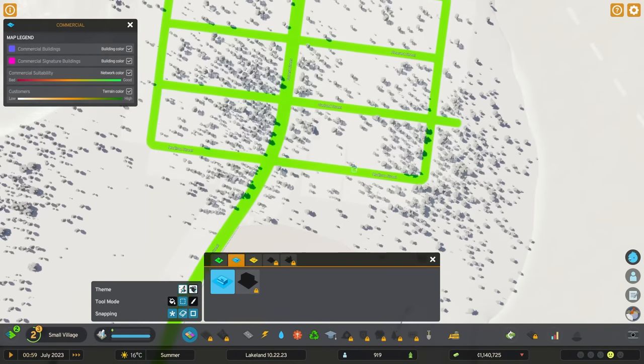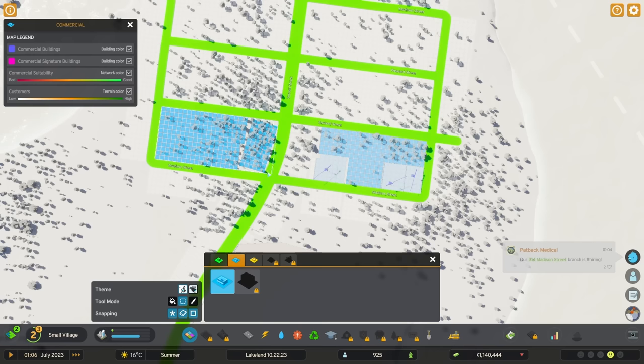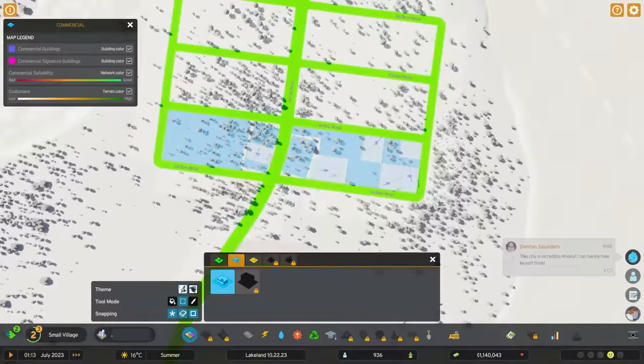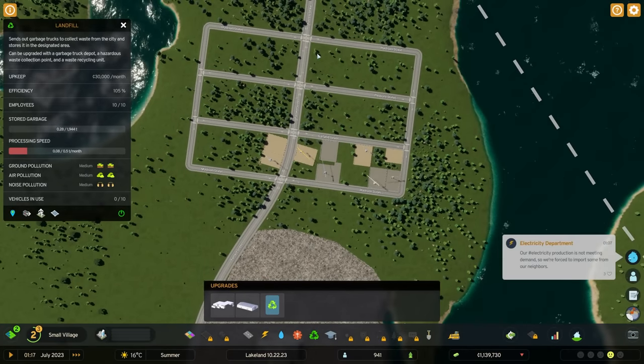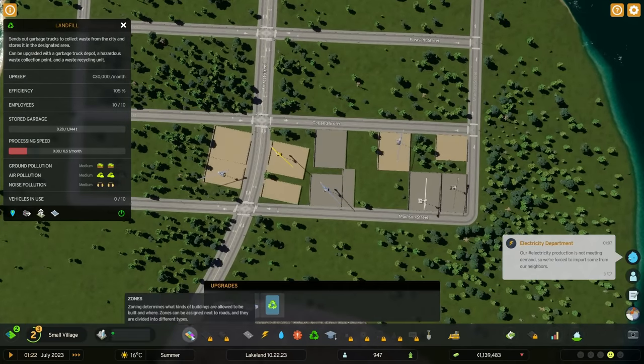I have no clue if being near the water will cause pollution, but this is the way to learn and find out. Let's go ahead and increase our zone area. Since our garbage area is here, I'm just going to zone our commercial on this end. If this is the same as Cities Skylines 1, commercial does not mind being next to pollution.